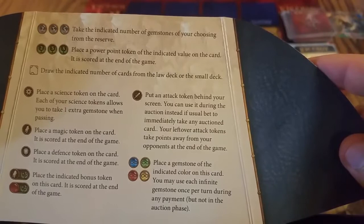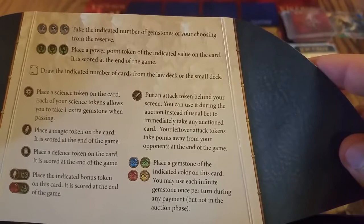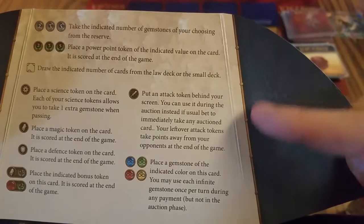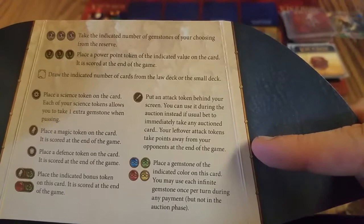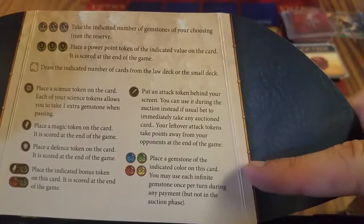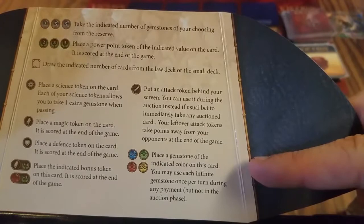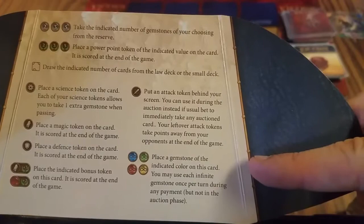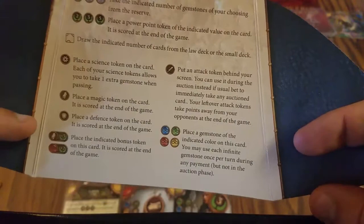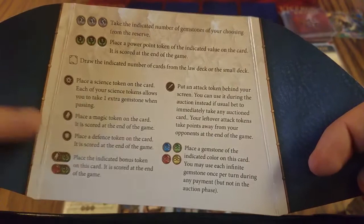However, you can still use a sword to discard during the game — instead of a usual bet, you simply take a card. Effectively you make the other person waste one bid. These are infinite gemstones — when you put these down on a card you can use them once per turn, kind of like in Splendor the cards you get to pay for building, but not for bidding since bidding is a separate thing. Having more infinite gemstones is good for building increasingly valuable things.